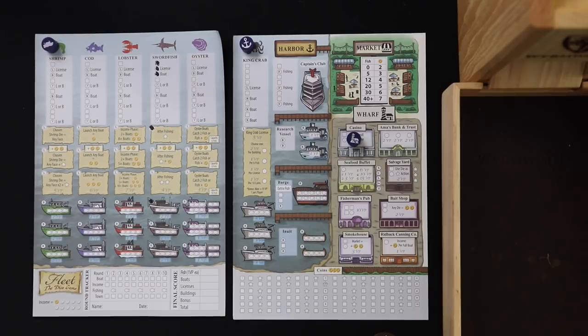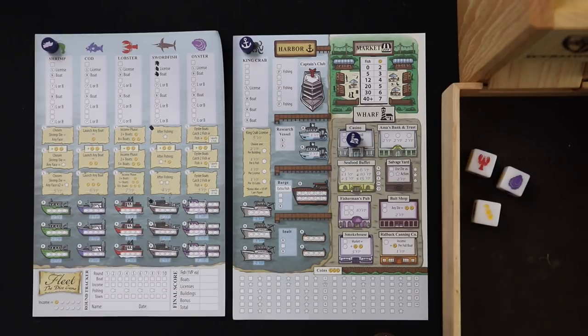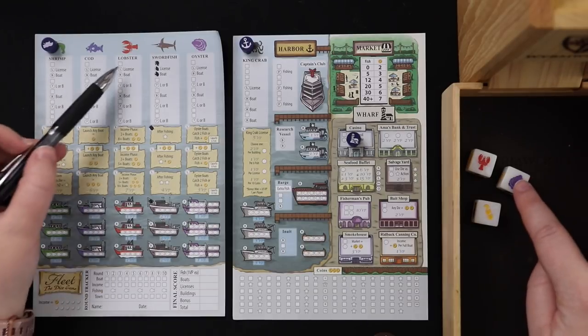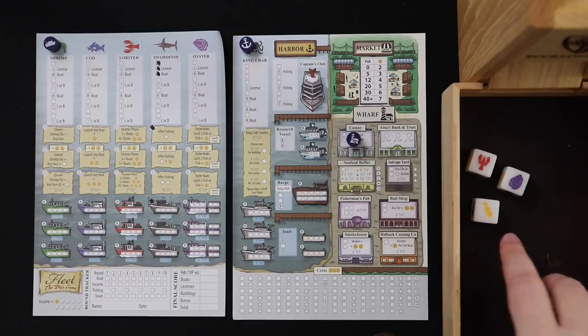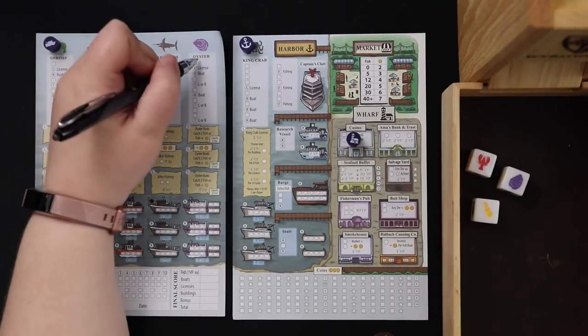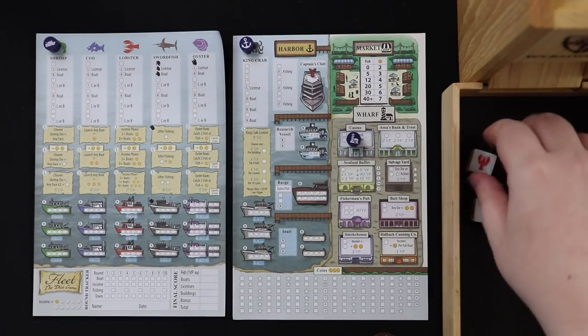Now let's roll three boat dice. We rolled a lobster, an oyster, and some coins. We need to pick which one we want — Ruth takes the other creature type. Her priority is shrimp, but since shrimp didn't come up, if I take the oyster she'll take the lobster, and vice versa. With the coins, no matter what, I get three coins. I'm going to take the oyster because oyster boats have high capacity and I want their license and boat. That means Ruth takes the lobster.